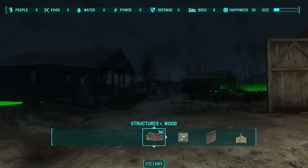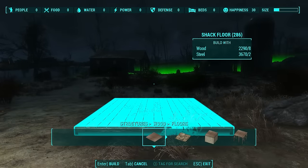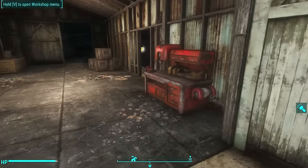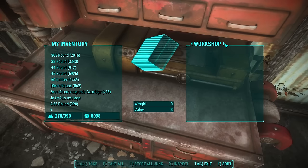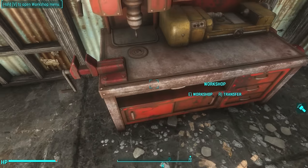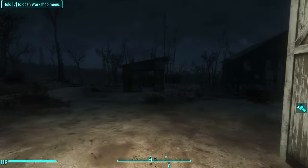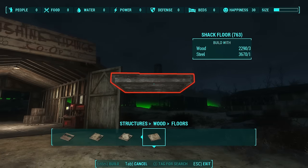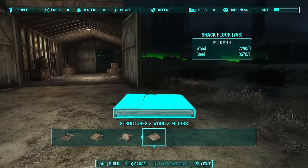Can we build floors? Indeed we can — look at that! Look how much wood this settlement has now: wood, steel, plenty of materials. But you'll notice that the workshop itself still has zero inventory. Many people say in comments that when you set up a supply line you see all of the inventory from other settlements in your workbench — that is not true. As this demonstration shows, the supply line only works for scrap you can use in the settlement build tool. That's it.